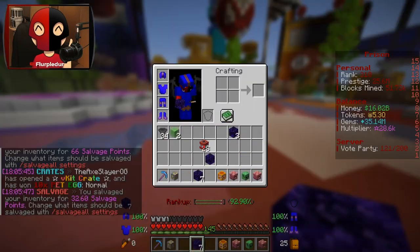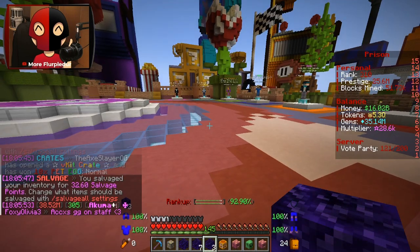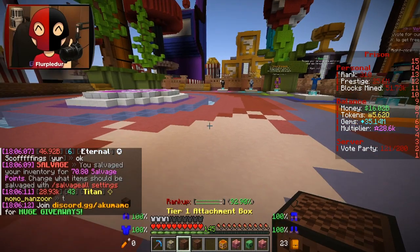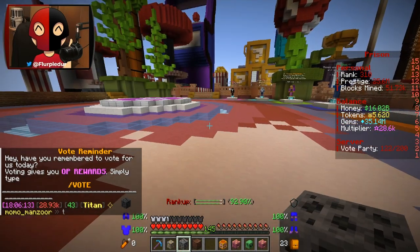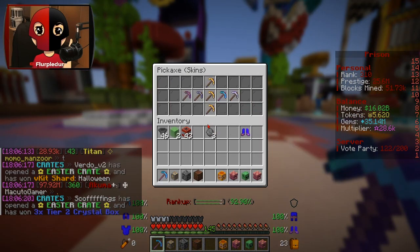Oh my god, 34 drills? That's kind of insane. We got more Abyssal and they're all different. We got a tier one crystal box, and a Prestige Finder — that's actually massive because the one I have sucks.